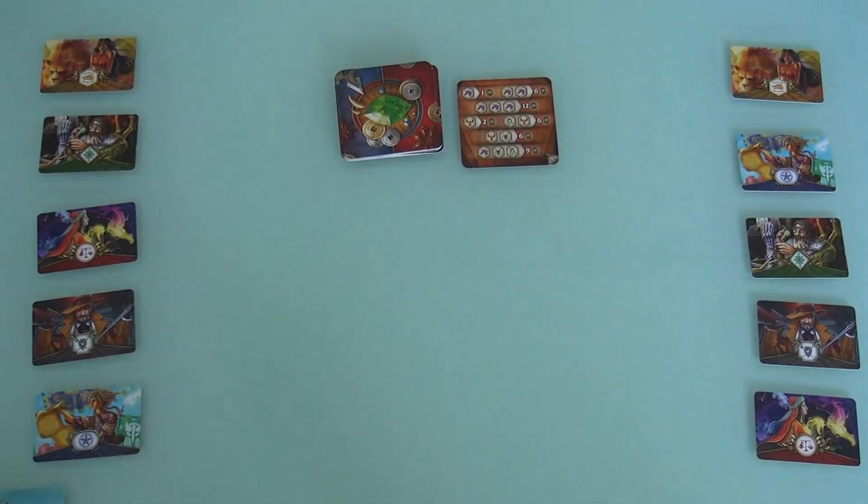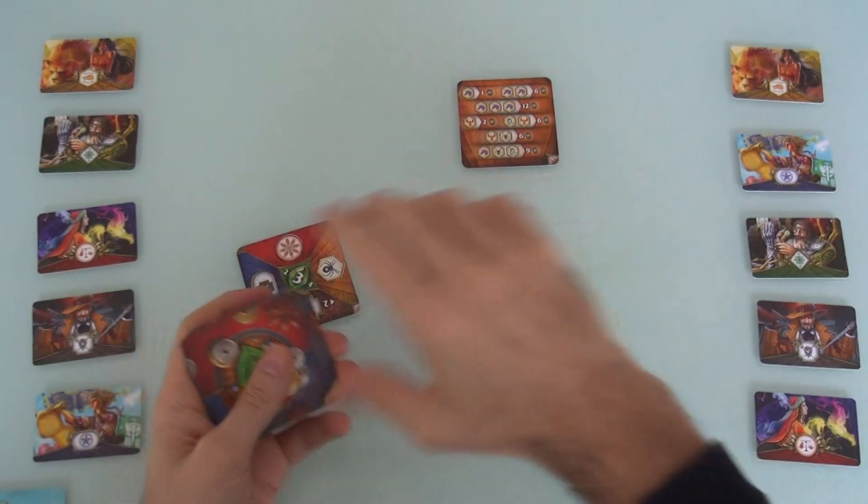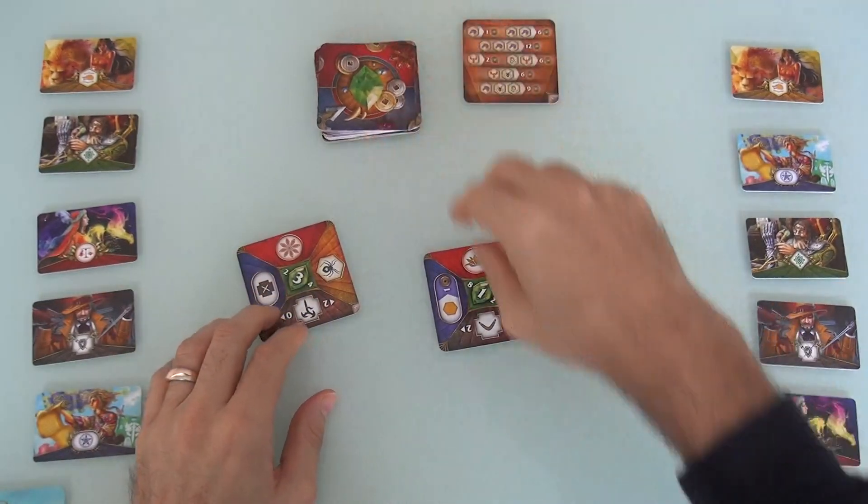We have just now arrived in port, which means we draw cards equal to the number of players. Two players, so we're going to draw two cards. And let the drafting begin.